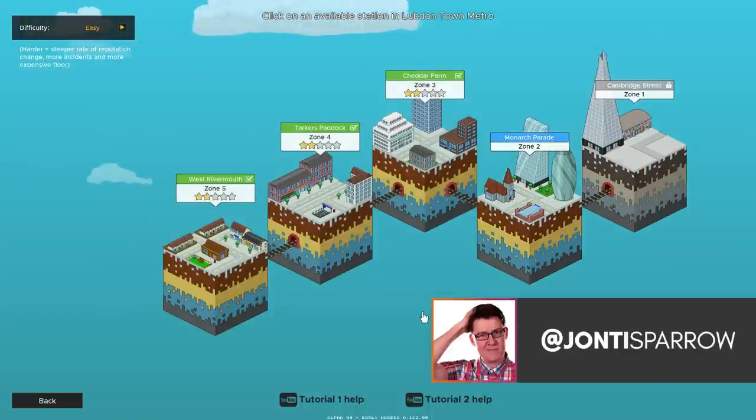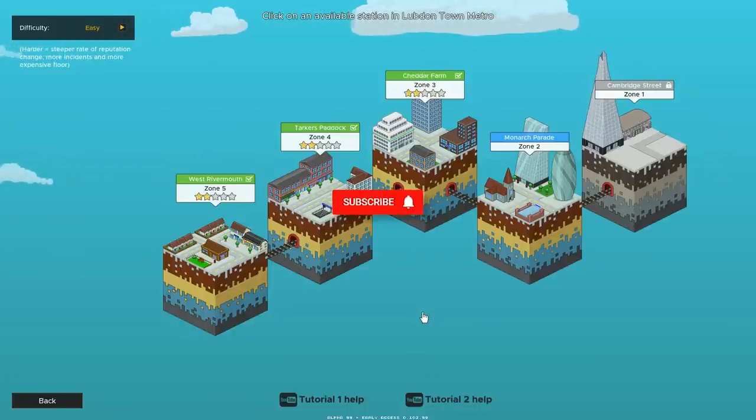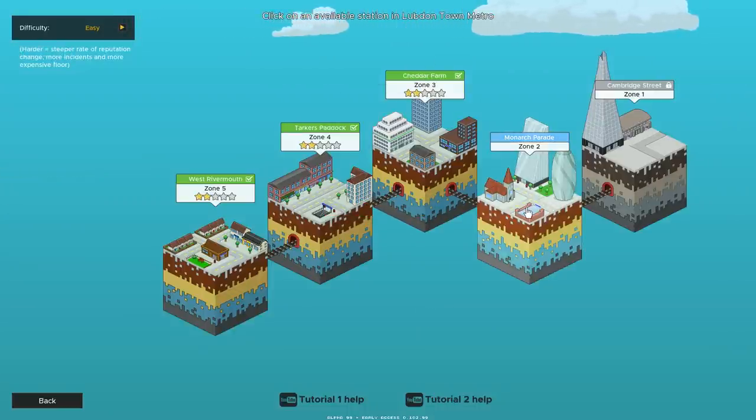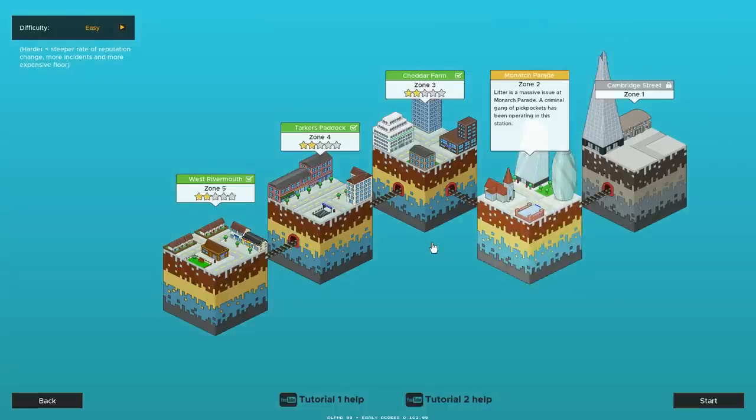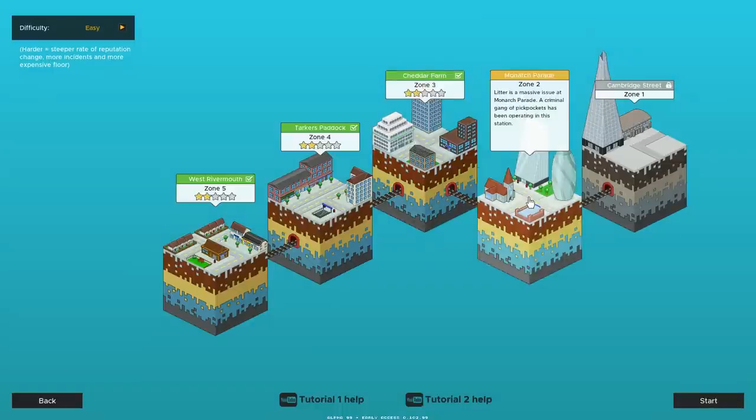Hello, welcome to Geekism and welcome back to Overcrowd - still absolutely loving this one. We move on to Zone 2, Monarch Parade. We're getting some proper lighting - there's a gherkin reference, a building in London nicknamed the gherkin. Litter is a massive issue at Monarch Parade - it's totally dead at Cheddar Farm, which has minor problems with litter, but a criminal gang of pickpockets has been operating. This is going to be tough.